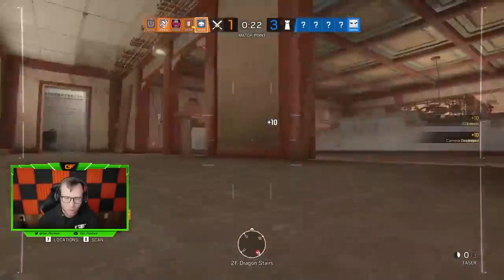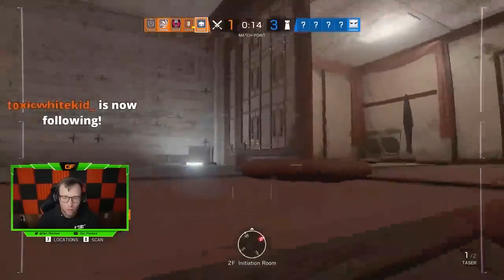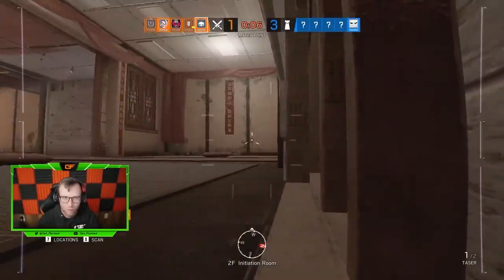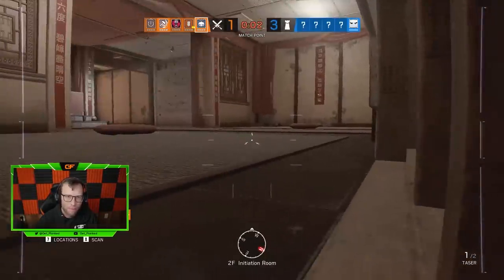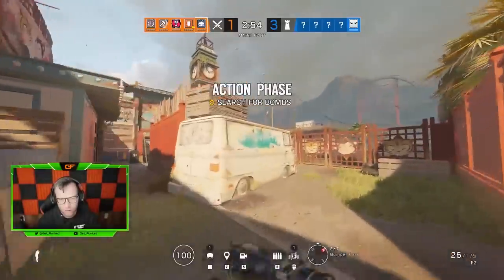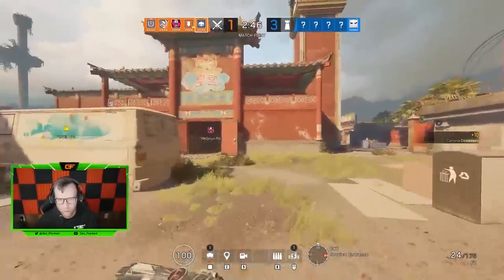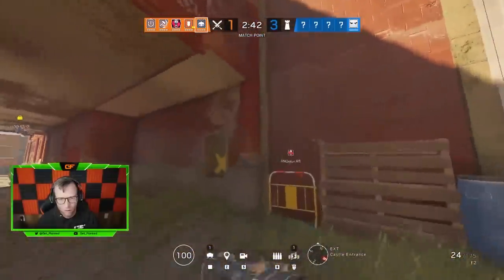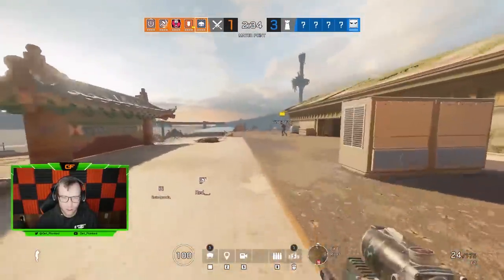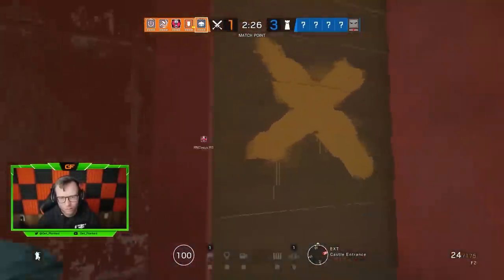Looking at round five: what we learned in our first attacking round was that they played a really aggressive roam defense. Teams that are aggressive on attack are often aggressive on defense too. The adjustment we're going to make is taking a certain part of the map together instead of being spread out, then watching flanks and using their aggressiveness against them. At this level, if you push as a team and watch each other's backs, you'll often get early picks just off of the defenders' aggression. After getting a couple of early picks and a man advantage, take your time, collect yourselves, and find where the last defenders are. The mistake a lot of teams make is getting the advantage and then pushing too aggressively and throwing their lives away.